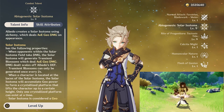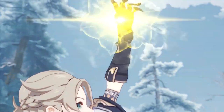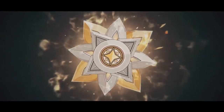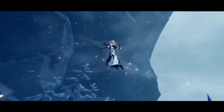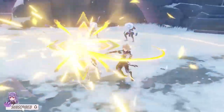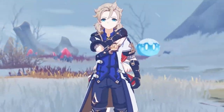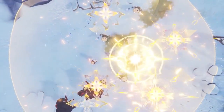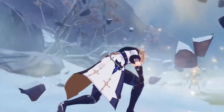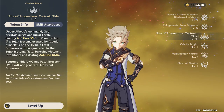His elemental skill will create a Solar Isotoma which deals AoE Geo damage. When opponents inside the Solar Isotoma field take damage, the Solar Isotoma will deal additional AoE Geo damage that scales based on Albedo's defense. The Solar Isotoma is considered a Geo Construct, so you can use it to elevate yourself or your party members to a certain height. His elemental burst, Tectonic Tide, deals AoE Geo damage in front of him, and if your elemental skill is active, he will deal even more AoE Geo damage. So before using his burst, do not forget to use his E to maximize damage.